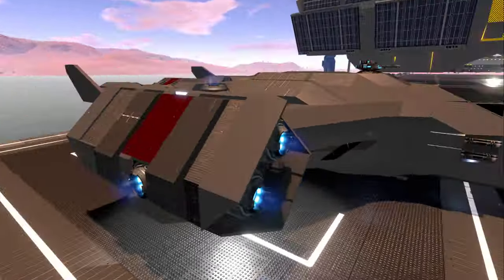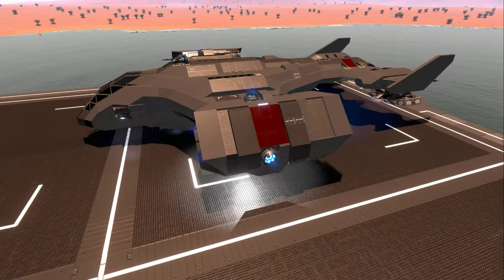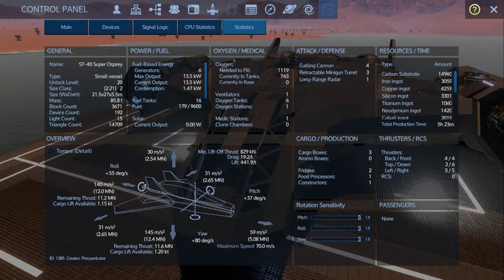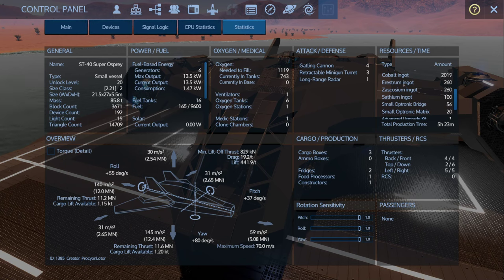You've got upper defense, lower defense, and some front fixed weapons to take out drones, then move in a utility vessel to do some mining or salvaging. Very nice. Let's look at some numbers: unlock level 20, size class 2, forward speed 144, strafing 145, lift 59, reverse 30 down. Got 16 fuel tanks, six oxygen tanks, so this can go quite a long way with a fill-up. Does have long range radar. Four gatling cannons and three retractable minigun turrets. Five hour and 23 minute build time.